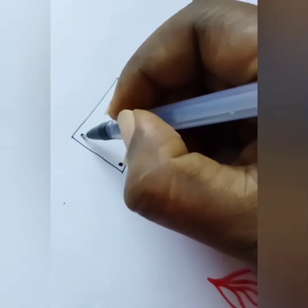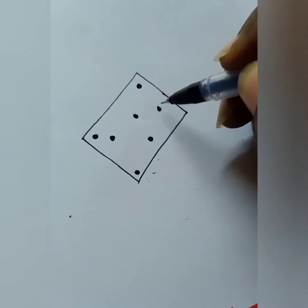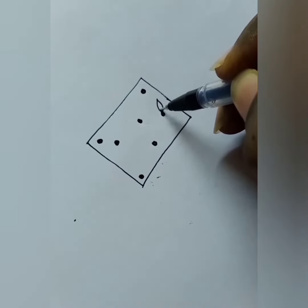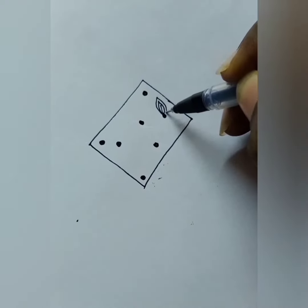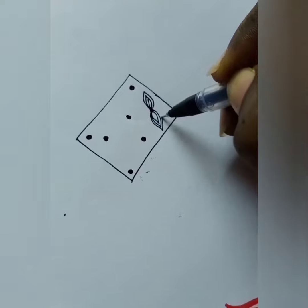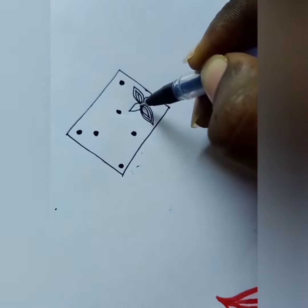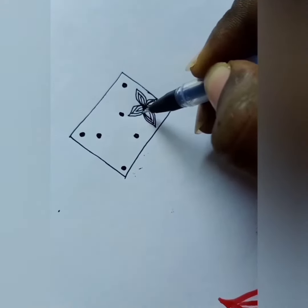If you want to make a dot, you will need a dot. I will do a shape with a dot. You need to pick the right spot, which is good.